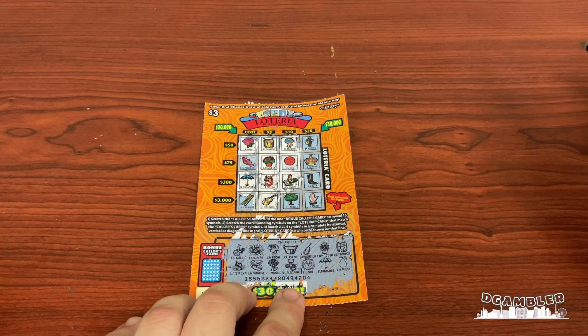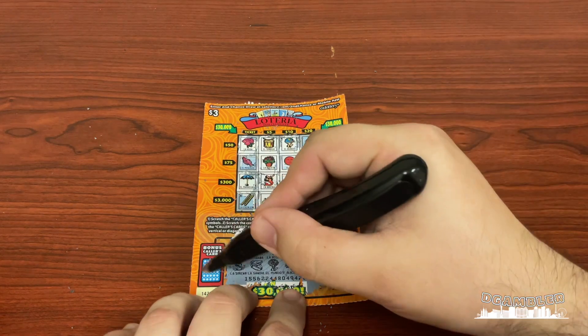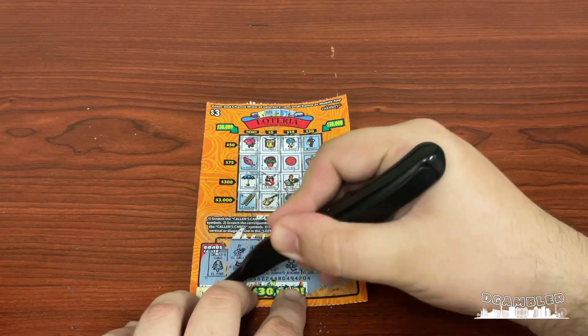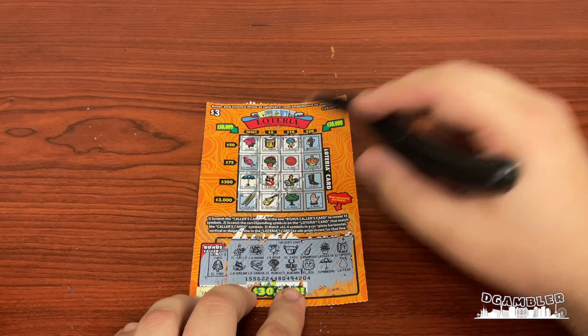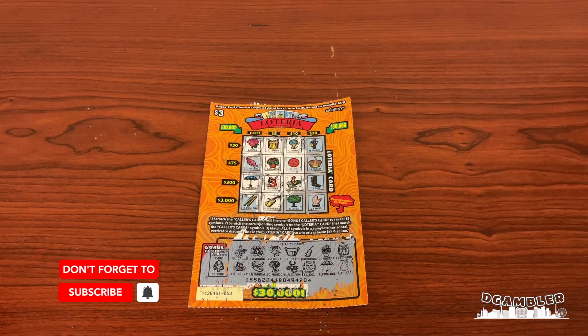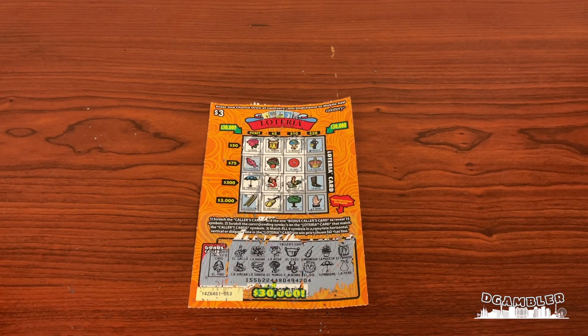The last bonus color card — drum roll maestro — El Pino the pine tree, which we do not have. But ladies and gentlemen, we won five dollars! Don't forget to like, subscribe, and follow — sharing is caring. This has been Sam I Am for the Gambler YouTube channel, see you next time!